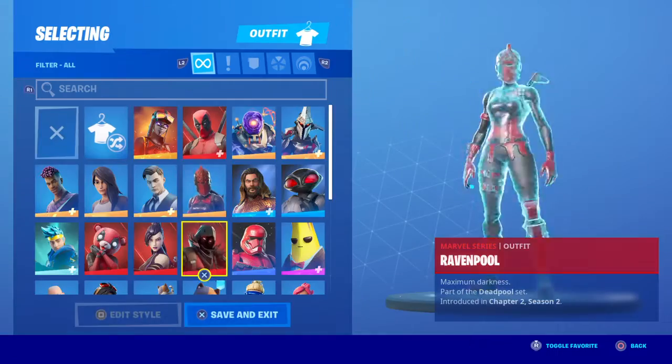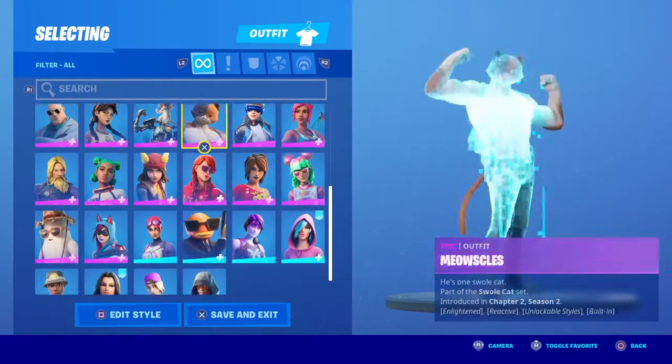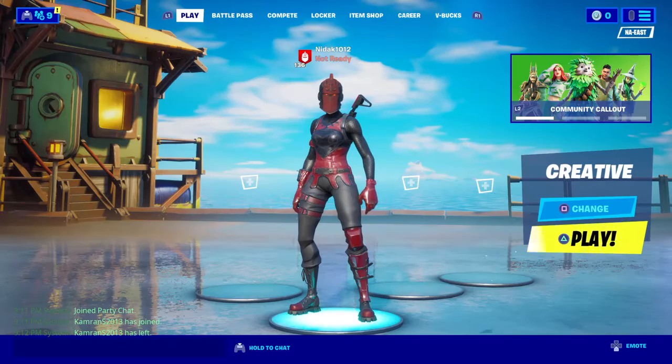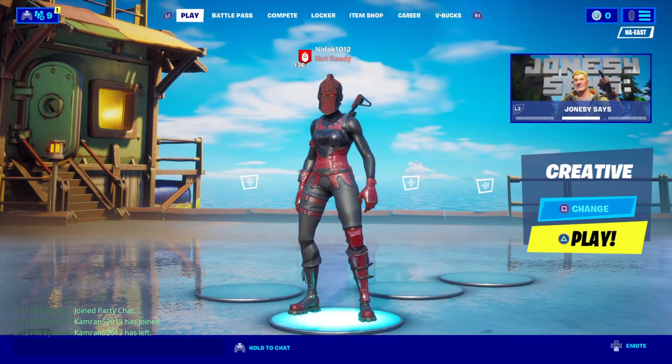Go to any screen where you want to have the built-in emote. I want this skin. This stick? He has a built-in emote? Yeah. What is it then? Fishy. It's Fishy on me.